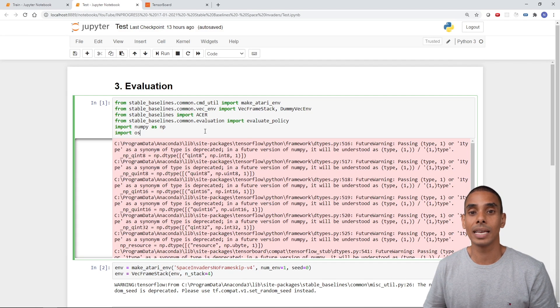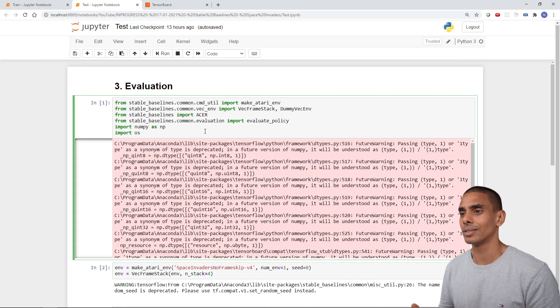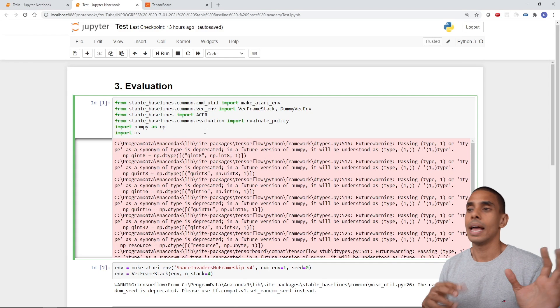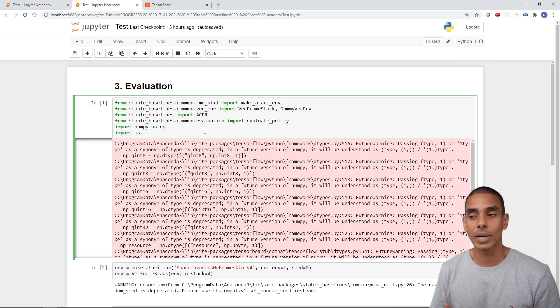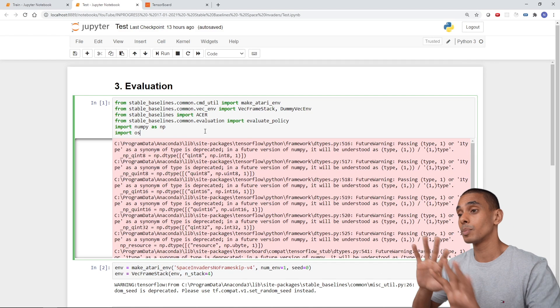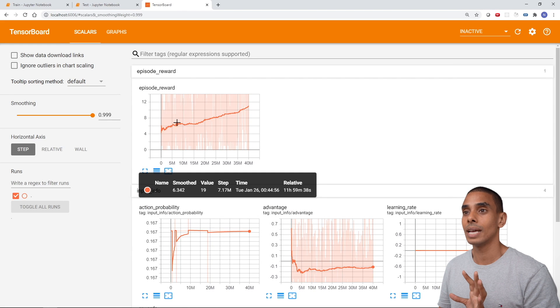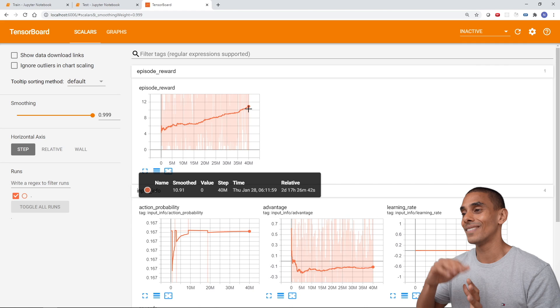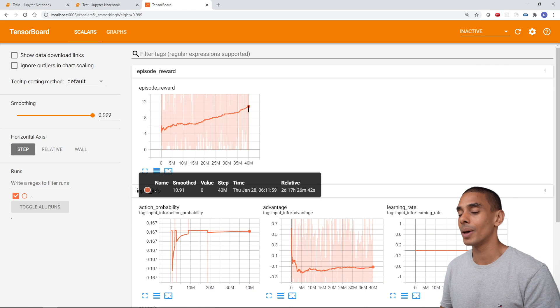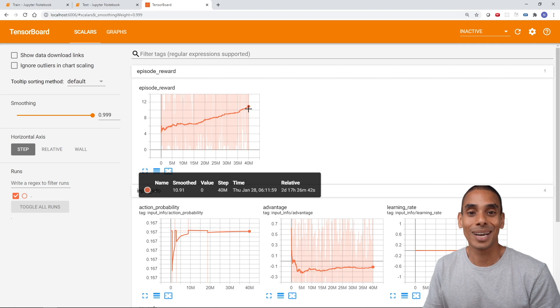Sometimes what happens is you train a model for quite a long period of time and it doesn't end up performing that well. When I was doing early research and trying things like KSRL and other reinforcement libraries, I was training for multiple days and still ended up with a poor model. By splitting up the code, I could train and test at the same time. I also monitored the training through TensorBoard — you can see here that the episode reward, which reflects how well the model was performing, was increasing over time. I probably could have trained longer and got a model that performed even better, but four or five days ended up being my cap.